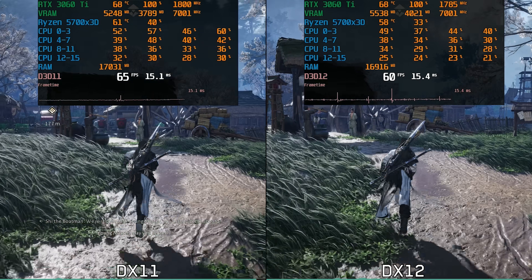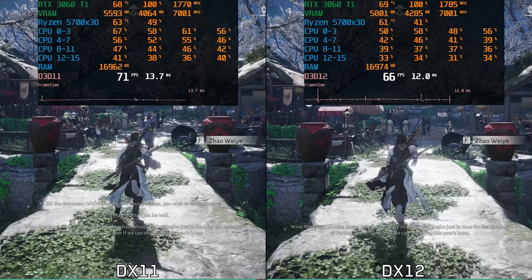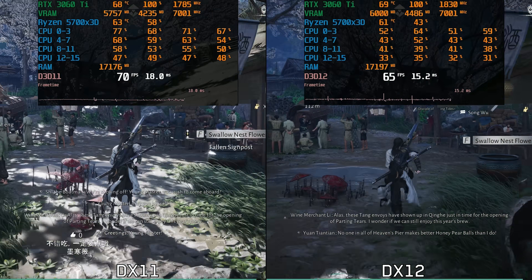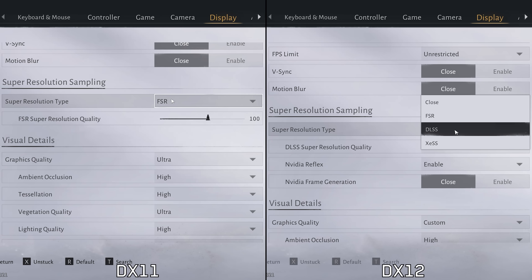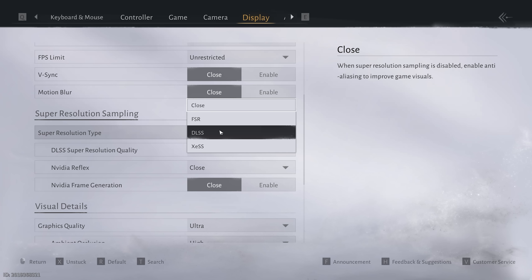Performance differences between the two APIs can vary depending on your hardware, so share your specs in the comments and let us know which API performs better on your system. One downside of using DX11 is the lack of DLSS, XeSS, and frame generation support, since these features are only available when running the game in DX12.